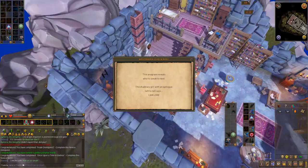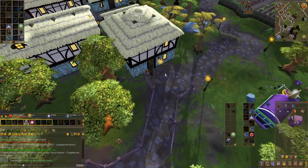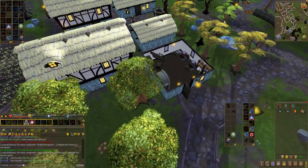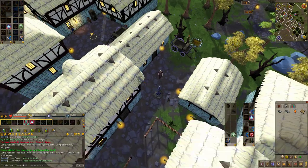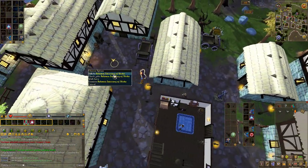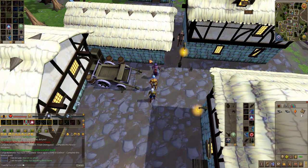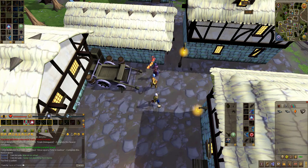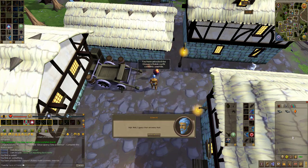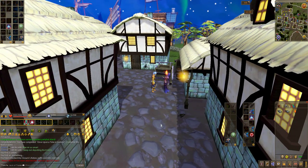Click on the clue scroll to get the clue, then teleport to Draynor village and go to the central area where Rolomia can be found. Speak with Rolomia and she will give you another clue scroll if you choose the first dialogue option. Read this clue scroll, right-click on it, and press dig while stood next to Rolomia to get the casket. This casket will contain Clojure's Robes Override, which you can access from the customization menu.